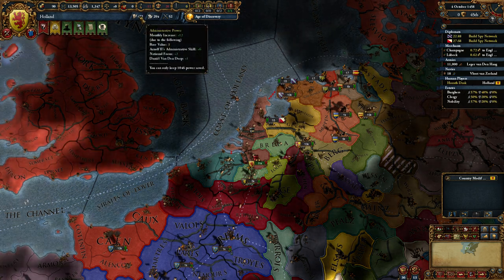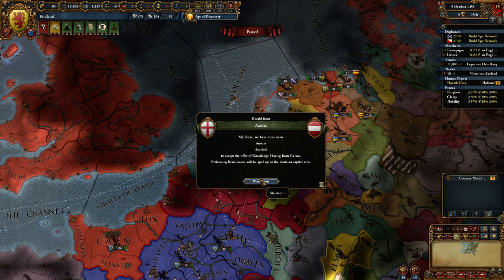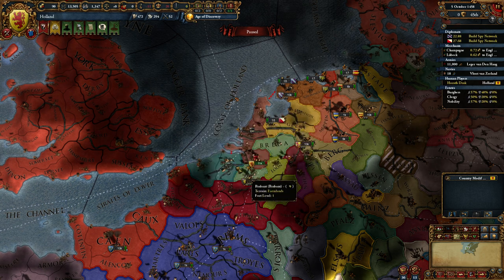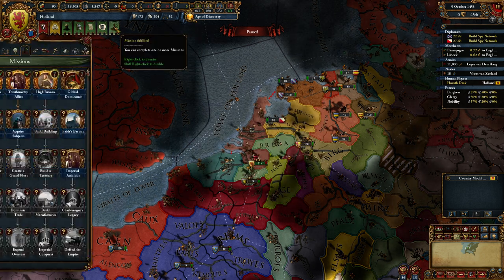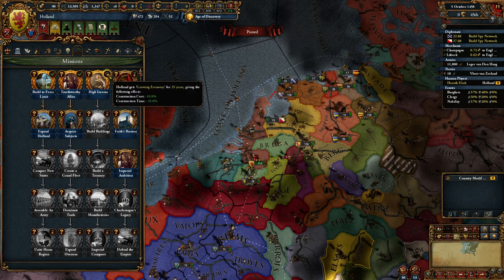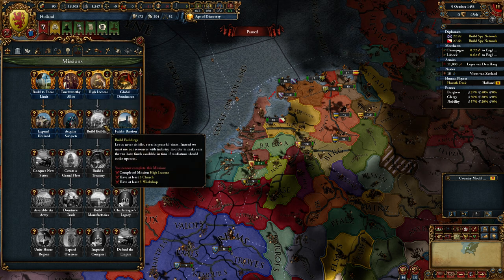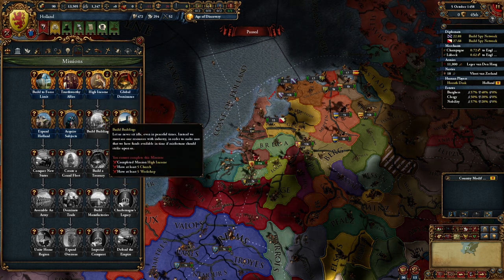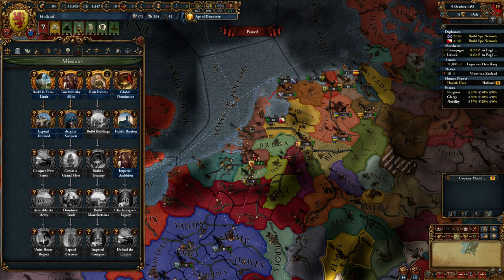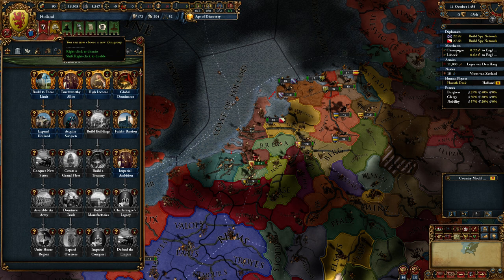I do have the admin power. Austria decided to accept the offer of knowledge sharing from Genoa - embracing renaissance will be sped up in the Austrian capital area. Mission fulfilled - high income? What does that do? Reducing construction costs and construction time. I don't want that right now, so we're going to keep it. We're going to wait until we're ready and rich, until we're actually finally ready to build buildings.